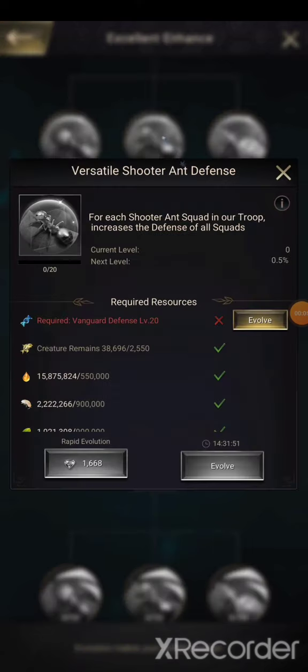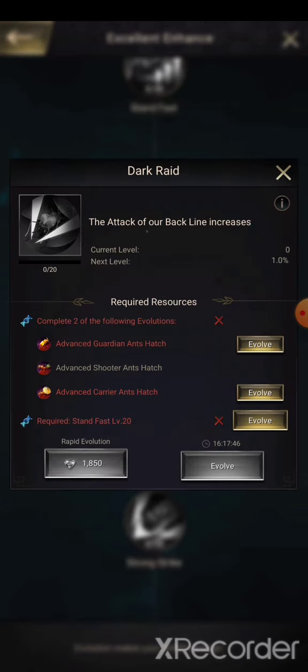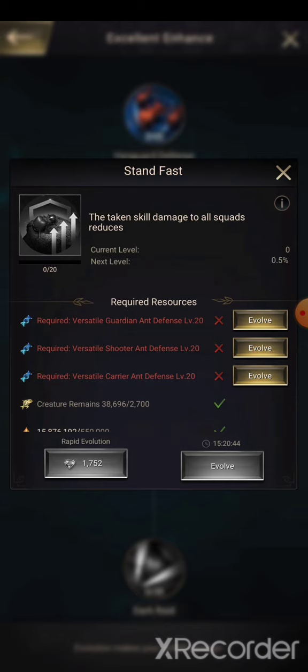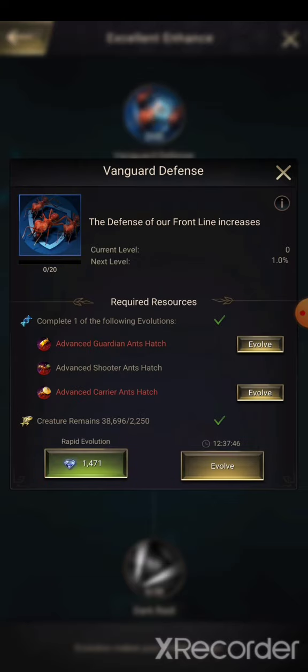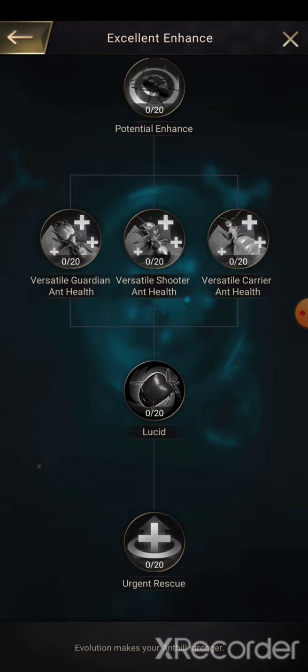Quick edit: I noticed when I was going through and editing this — on one of these researches you actually have to get at least two T10s done before you can progress any of this tree that's actually worth it. You can only really do the defense lines before you have to unlock two T10s. So at the most you get a little bit of damage reduction, some defense, and some more defense — that's all you can do before you have to have two T10s unlocked to complete the rest of the tree.